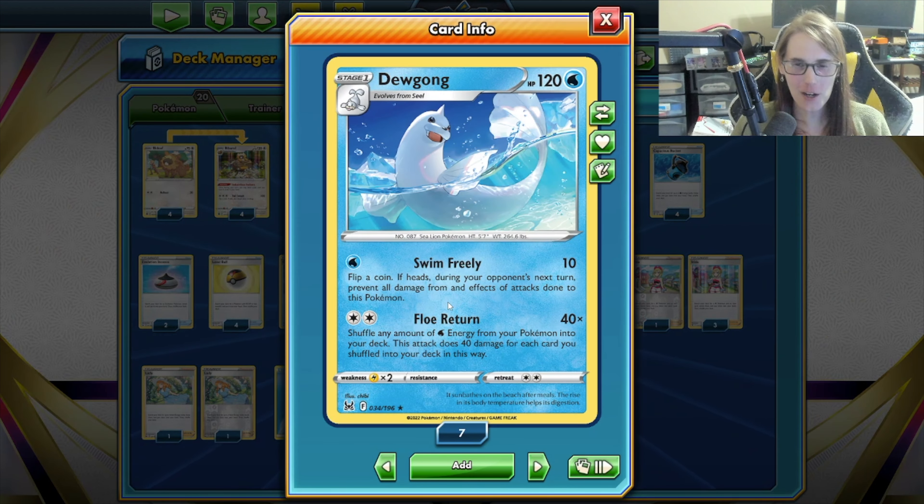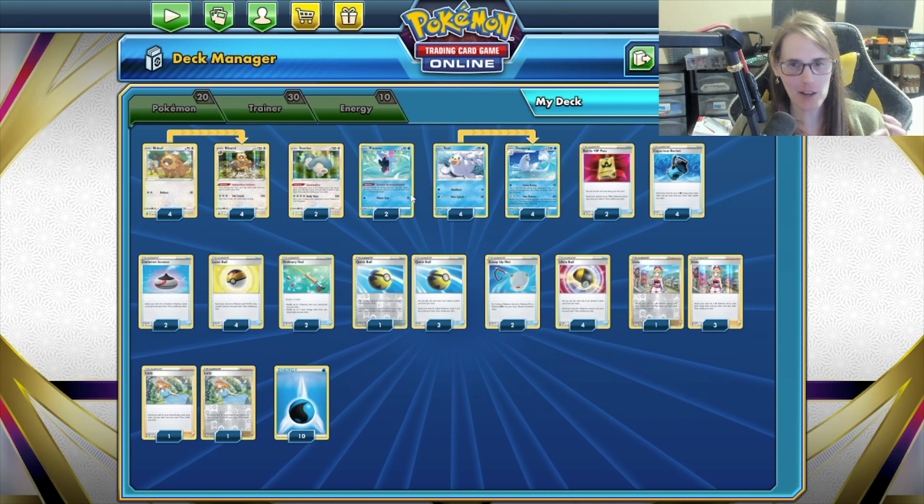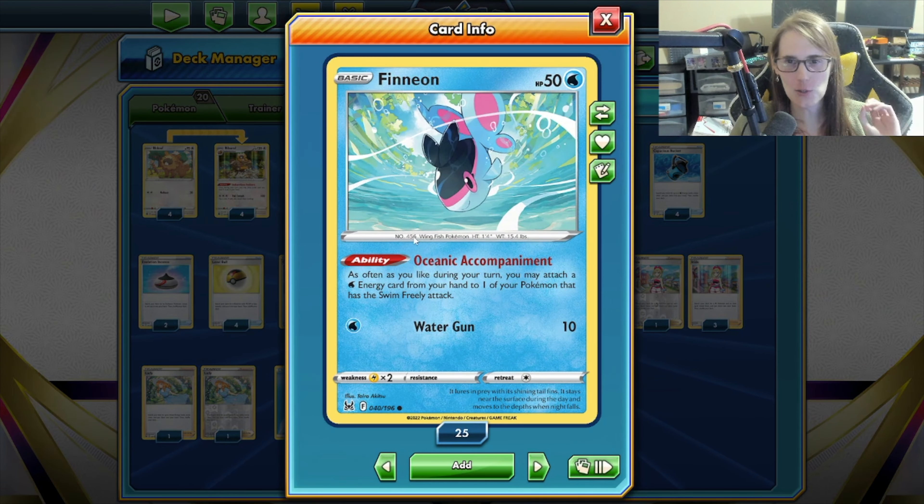Dugong — we're going to be taking advantage of this Swim Freely ability that it's got, which in and of itself is not that interesting. We don't really care about the effect where you flip a coin and can't be damaged from attacks if you get heads. What we really care about is the fact that it has that ability at all, because that allows us to use Phineon.